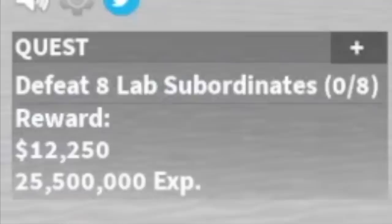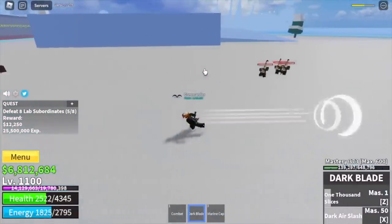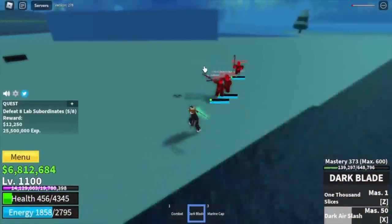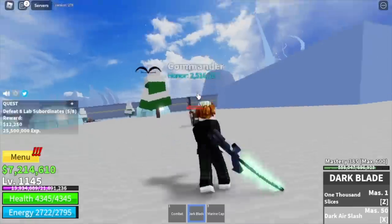After that, next area is hot and cold. We're going to start defeating the lab subordinates. Same strategy, but always turn on your observation Haki. I almost got one-shot there — if you follow that reminder, it will be easy.